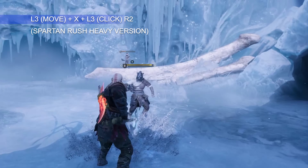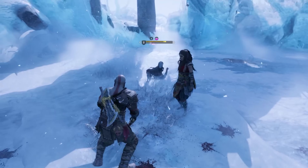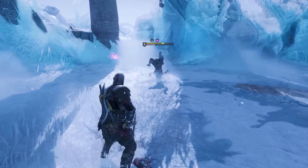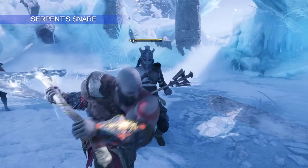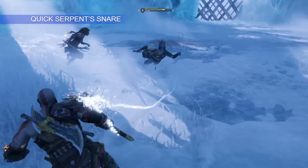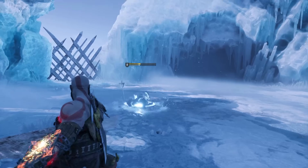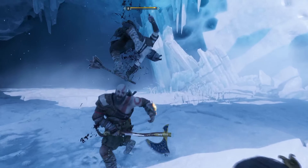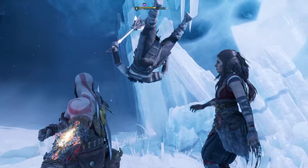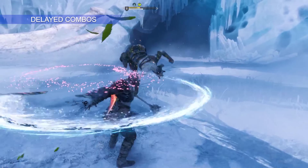Next we have Vythans Fury, which is a great move to ring out enemies — just target their legs, run in, and press R2. By simply holding R2 you'll perform Serpent Snare, a great move for one-on-one and combo finishers. Tapping R2 twice then holding it on the third hit performs a faster version of Serpent Snare. When near a wall, you can use all three hits of your axe heavy attacks into Serpent Snare, holding R2 on the fourth hit.